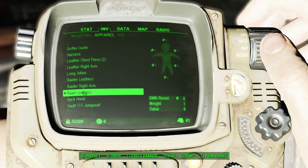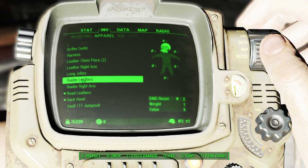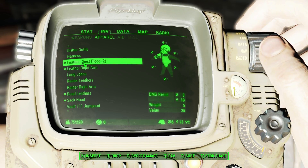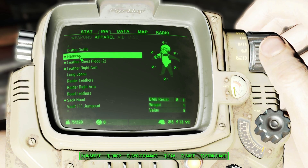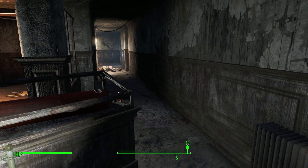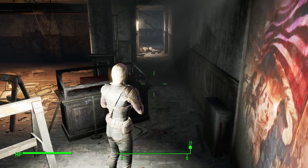Apparel — road leathers. I look like the road warrior! Put the sack hood on, why not, and the leather red arm, leather chest piece, harness, road leathers — got it. That's pretty cool. I wish you could see the front of your character.